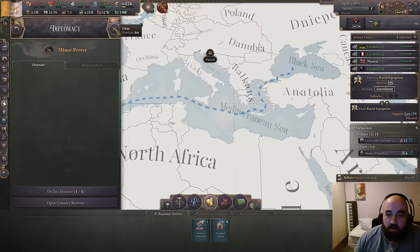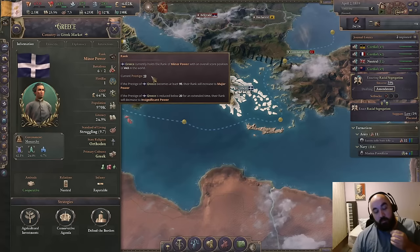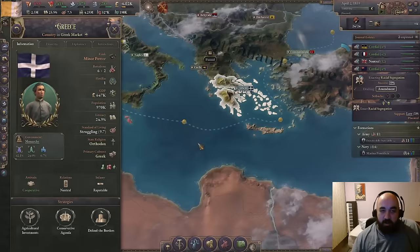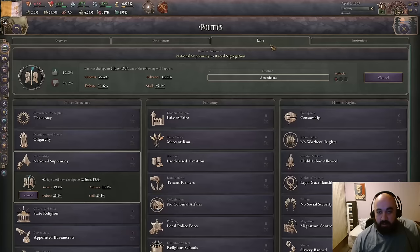Fortunately, what's going on in Greece is they're not very prestigious — someone's defaulted on their loans. And instead we have them going to the point where it's looking like they're going to decay to an insignificant power, at which point we will be able to subjugate them. So this is looking up for us in the expansion department here. As far as laws go, we're going for racial segregation here — this seems fine enough. The Romans were very inclusive as long as you fought in their army.